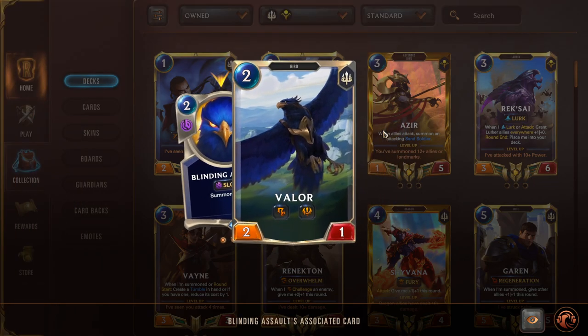Next we have Blinding Assault, which is not one but two keywords for Kaisa. Ideally we want to play Valor the turn we're going to play Kaisa — on attack five, spend two mana to play Valor, and then use Kaisa's spell to copy the keywords from Valor onto Kaisa. She really wants Scout, Overwhelm, and Challenger — super good for her. So Valor is going to come up as both an activator for her keywords and a way to transfer them directly onto Kaisa.